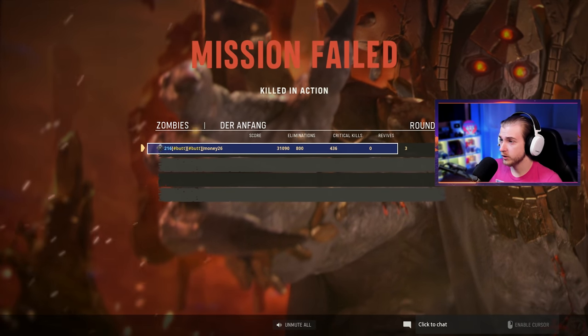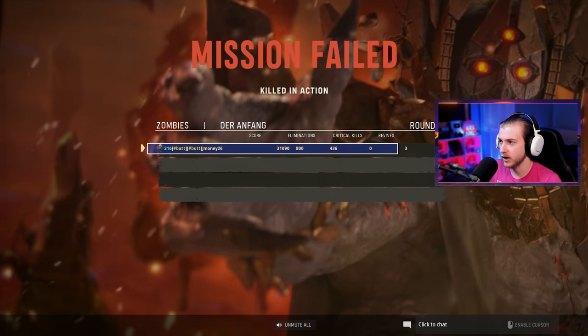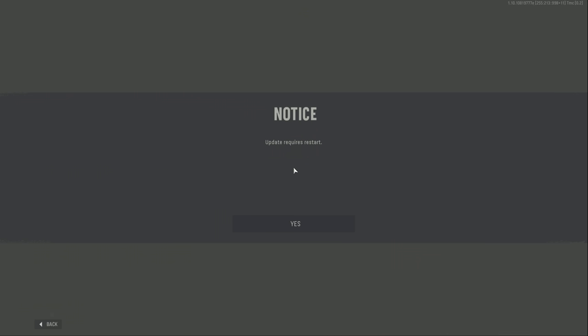800 eliminations, 436 crits, no revives, three downs — but downs don't even show up on the screen, not even kidding. 'Update requires restart' — cool. That's the Vanguard Zombies update. I think I showed off about everything they added. Got pretty bored pretty fast to be honest. I'm glad they're adding more stuff and they're leaning more into a traditional zombies direction, but it's still not the greatest. The game still looks very good visually and I really like the pack-a-punch camos.